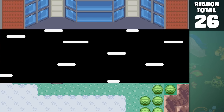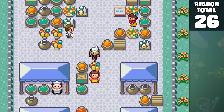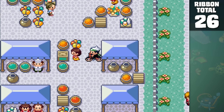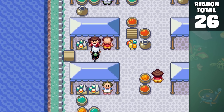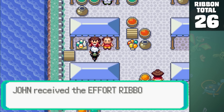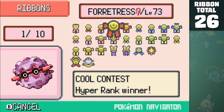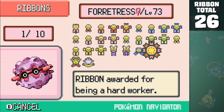The last ribbon we have to collect in this region is available in pretty much every game. If you max out all 510 EVs that your Pokemon can have and bring it to a woman in Slateport City, she'll give you the Effort Ribbon. Because I had spent a good amount of time leveling up Forretress for the Battle Tower, it didn't take too many more levels to max everything out. This brings us to a total of 27 ribbons, which is the most that you can get out of this region.